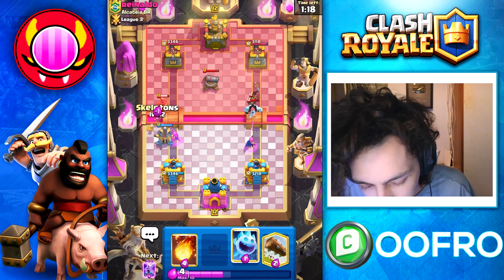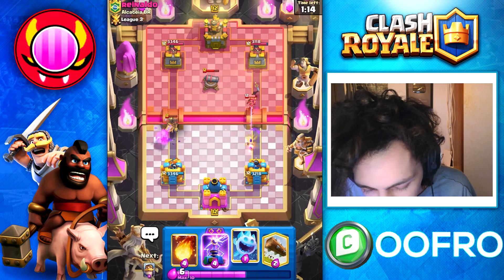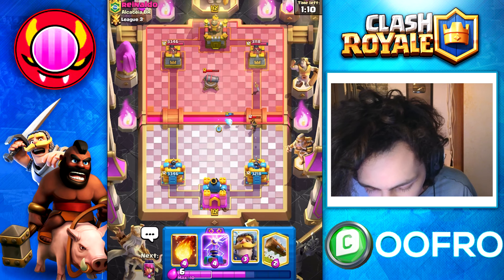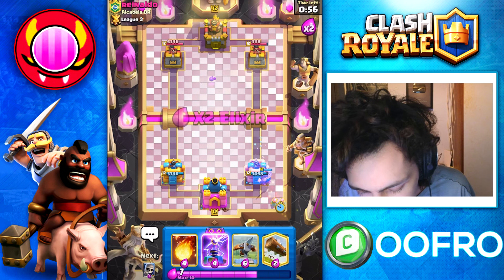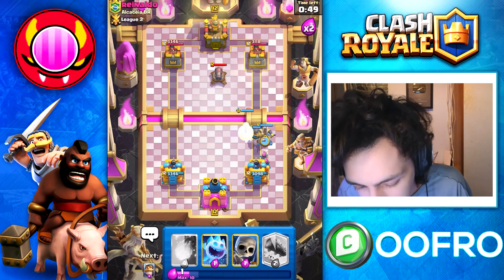He goes for a Hog Rider — that's absolutely fine. We are going to play Skeletons. He goes for a Fireball as well — we just let that go. Hog Rider gets taken out. We are going to Ice Spirit up high here for this little prince, and we have the Evo Tesla in our hands. Let's go for a Knight at the back, then Archers at the back — and this is the push. We go Expo, we go Tesla, and how are you stopping this?